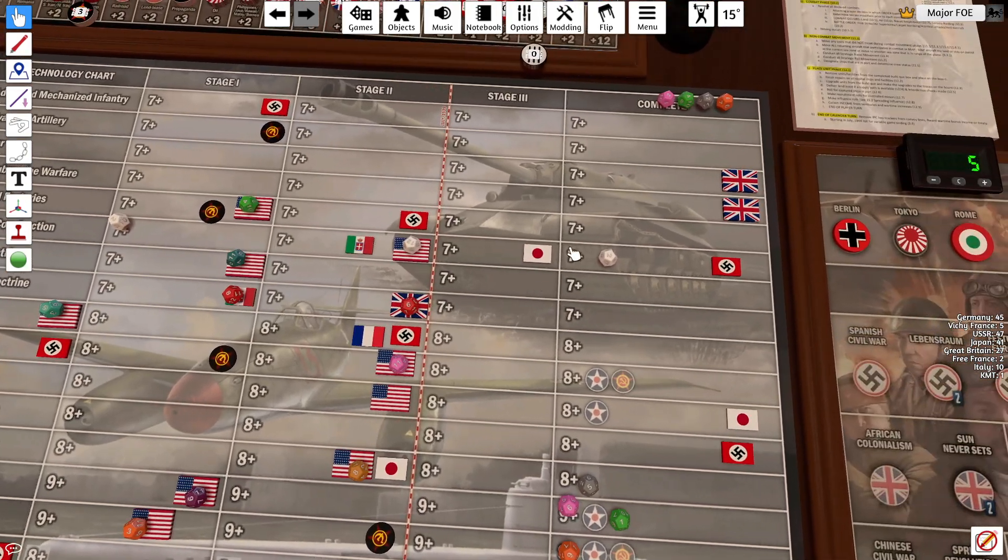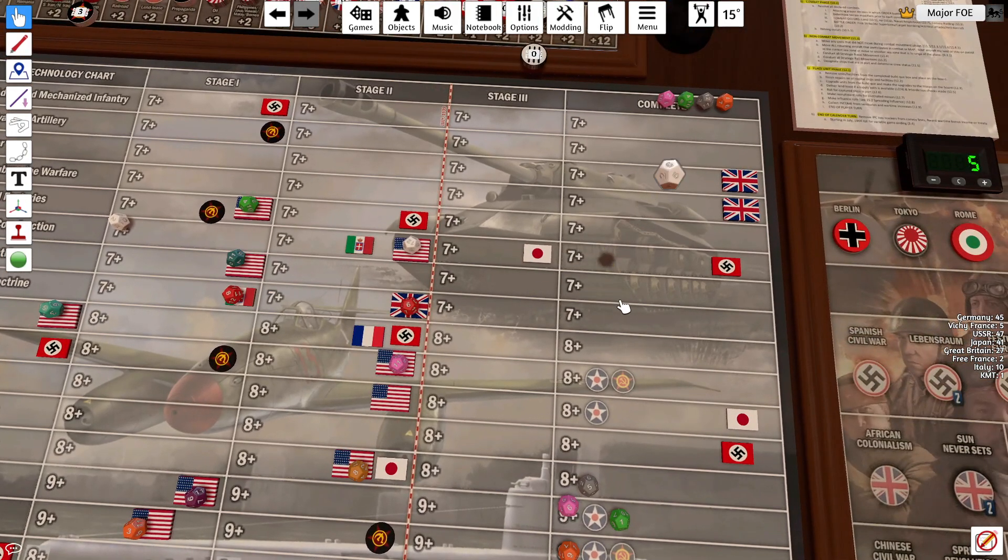Italy's going to try again for improved construction, looking for a 7 or above. Got a 9 — we'll take that. That goes to stage 3.